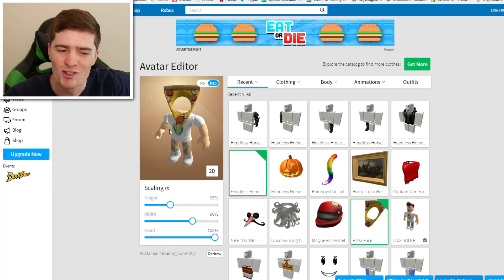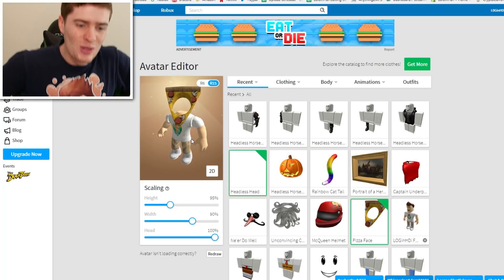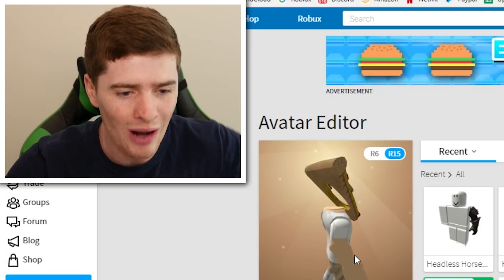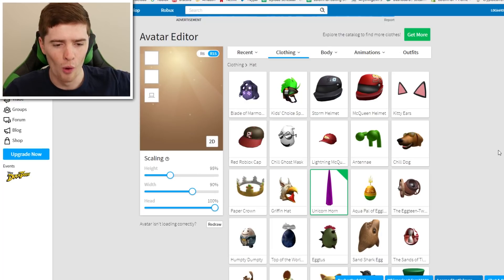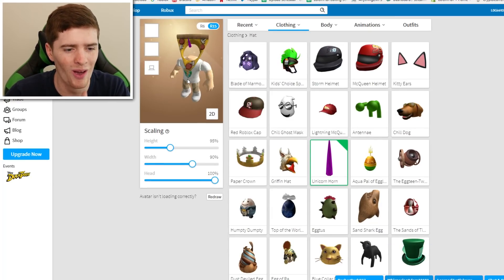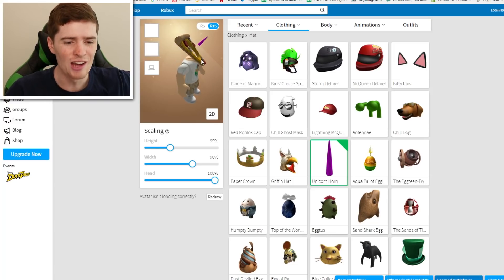I think we'll be able to do some cool stuff with it. I bought it because of you guys - thank you. Because of you guys I'm able to buy this item. What about if I put like a unicorn horn on? I just want to try some random stuff and see how that looks. It's just a floating unicorn horn - I actually kind of like that.